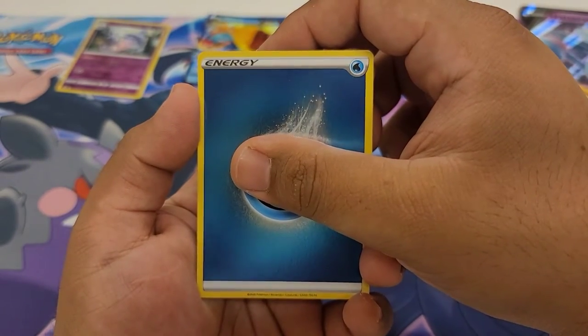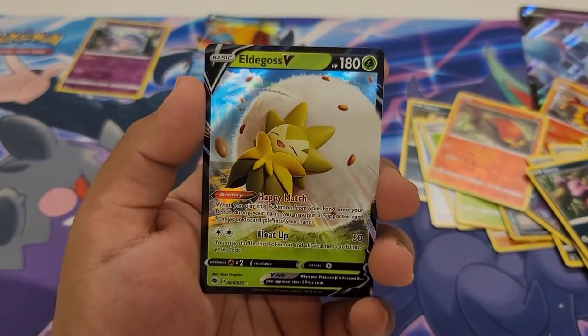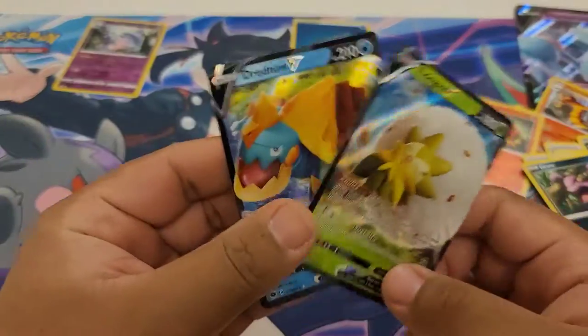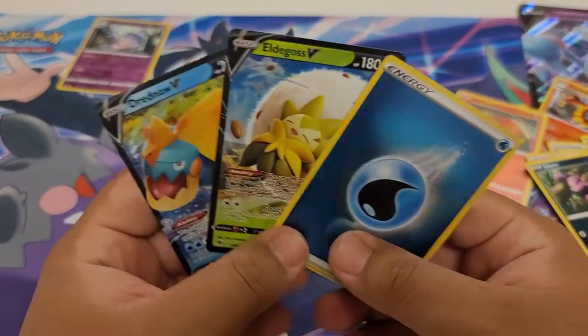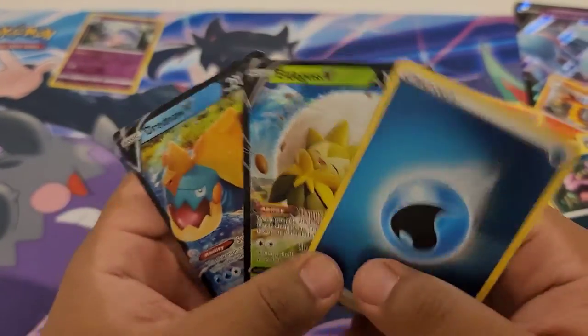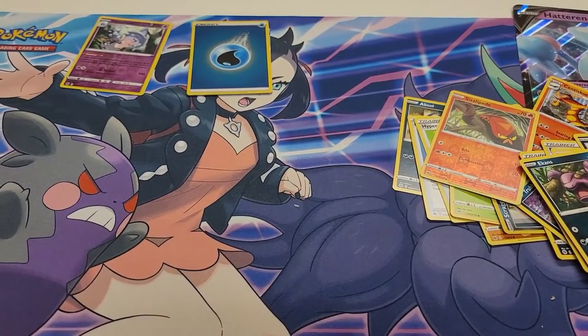Last card of the pack — give me something! Woo! Alright, it ain't a Charizard, but it's an Eldegoss V. We'll take it! Here is what we pulled from the last Champion's Path packs that I will be opening: the Dreadnought V, Eldegoss V, and this Reverse Rare Energy. Beautiful cards. But that's not all I have for you today.